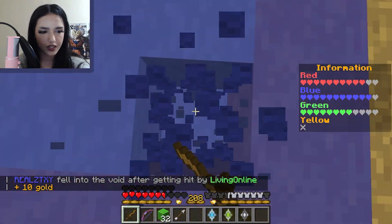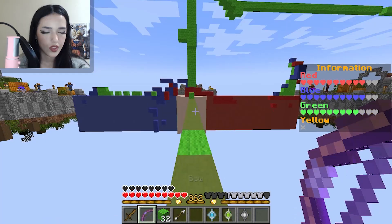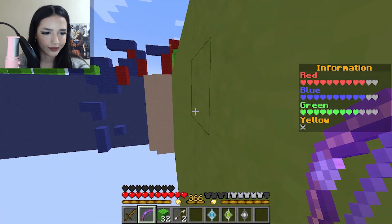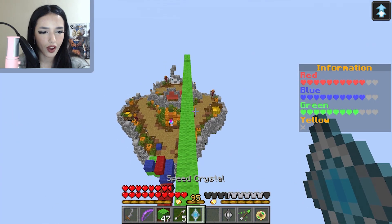Let's go get his heart! Oh yes, I got his heart. Now I'm gonna get someone else's heart. Oh, I'm gonna respawn — quick respawn. These crystals actually work.